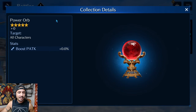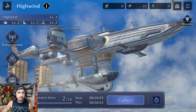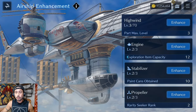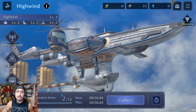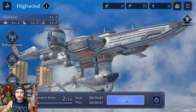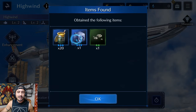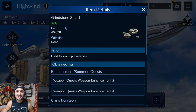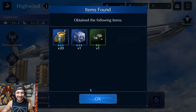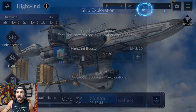Getting the High Wind to level 4 rewards a power orb, which targets all characters and boosts physical attack. The engine is linked directly to max exploration capacity — currently mine is 12. After collecting, I got 20 paint cans, high-grade steel, and a grindstone shard.